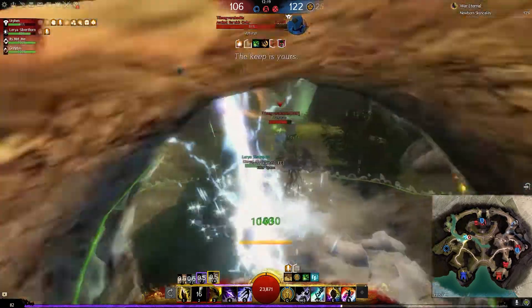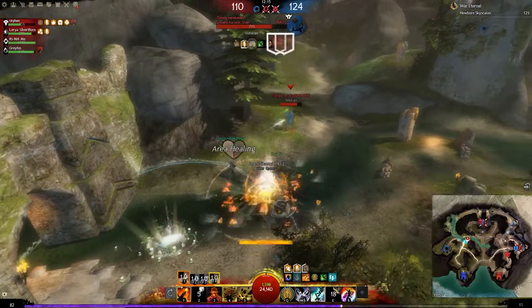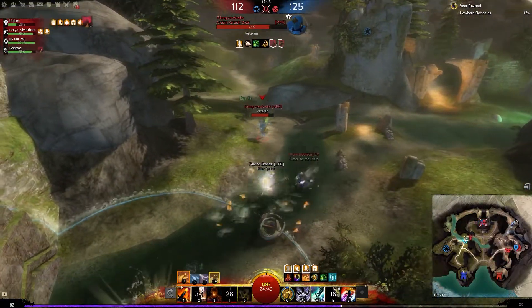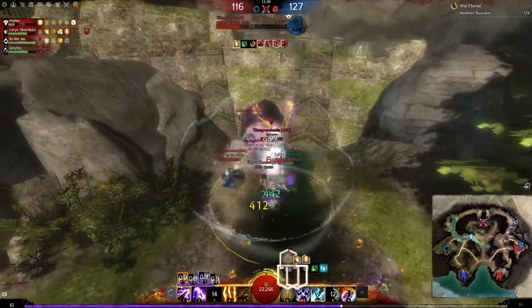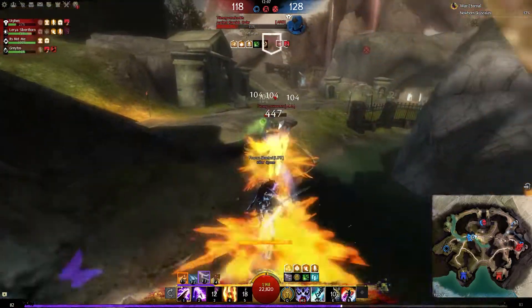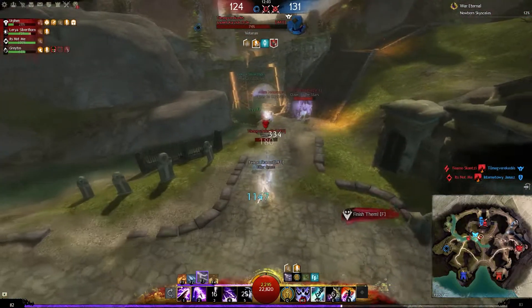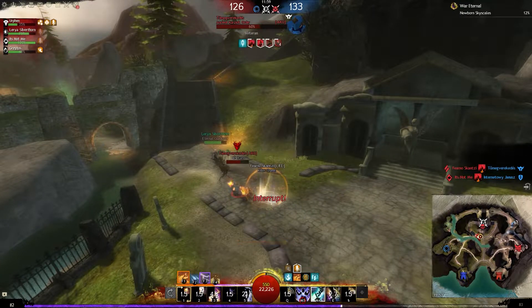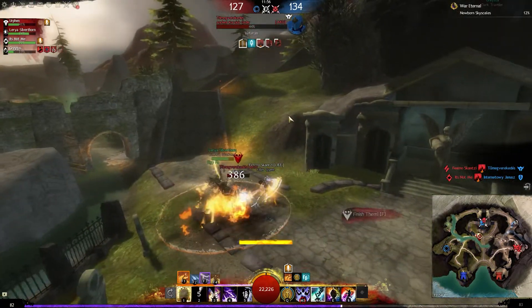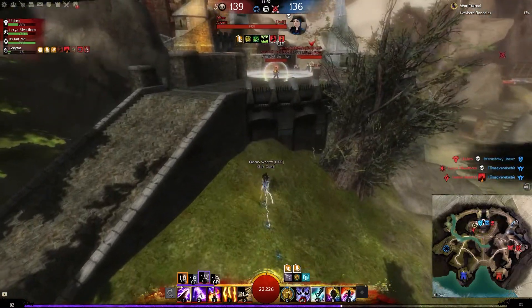I can see this warrior here — can I stack some might and CC him? It worked, very nice. Some stability, Churning Earth — maybe we can kill this warrior. Yes we could, very nice. Can I stomp him now? He CC'd me — we just don't want him to rally. There we go. Ride the Lightning up and maybe Polaric Leap on someone.